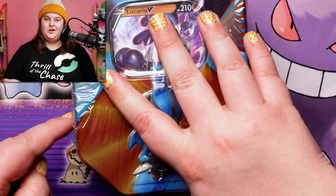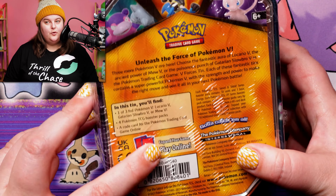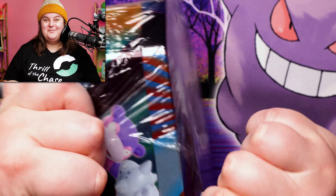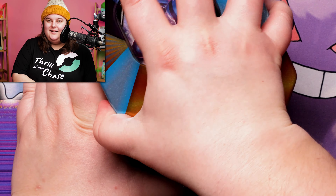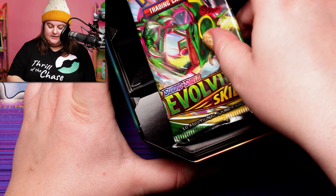And it goes to Lucario tin. This Lucario tin actually came with the Costco 2-packs Evolving Skies boxes that we got. It has four boosters in it. So let's open it up and take a look at what's inside. I don't remember what the boosters are, but I remember them being a little bit older.